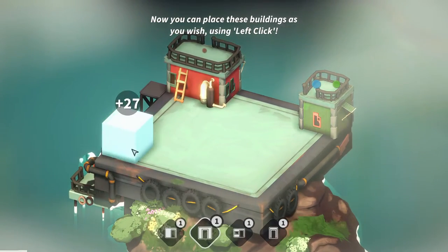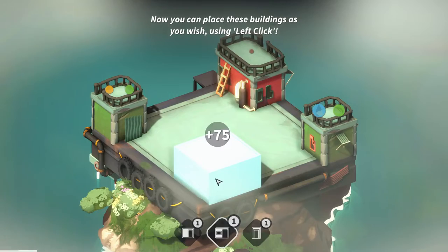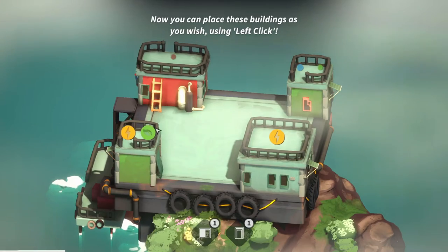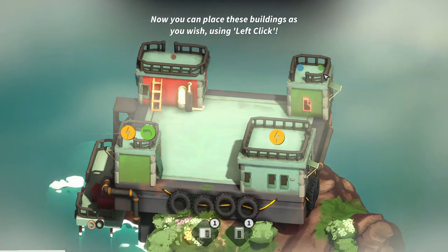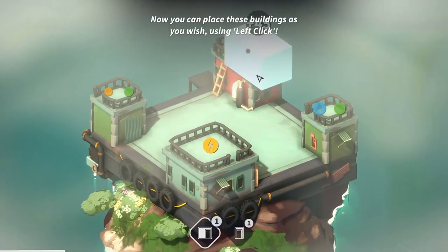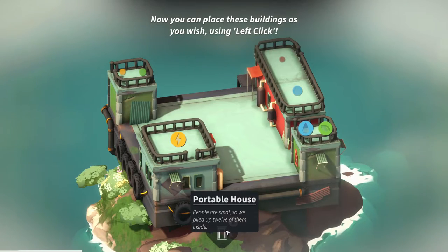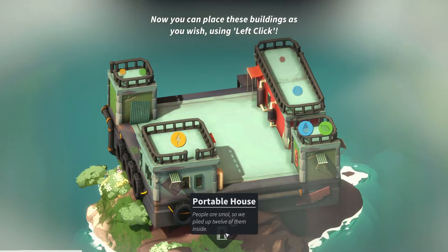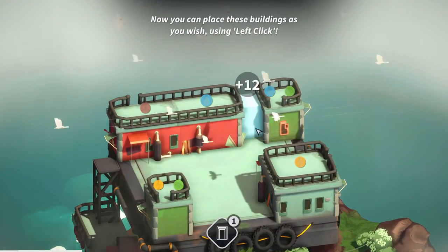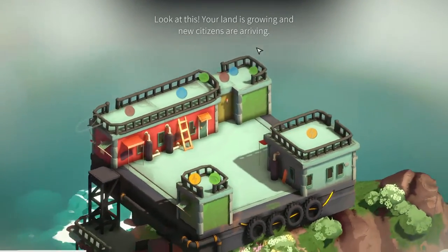Now you can place these buildings as you wish using left-click. A garden-less house — that's unfortunate for the would-be gardeners out there. What the hell are these symbols? It's like fire. I can only rotate. Another garden-less house, let's slap that over there. Let's get some three-dimensionality going on. Big house — I heard there's a party inside. Get that right on the corner there. So it looks like we're getting some symbols here — green leaf, maybe nature. Yellow for power, by the looks of it.